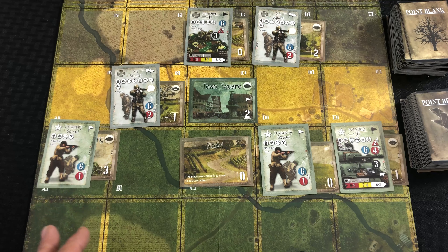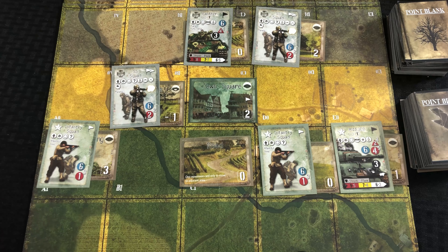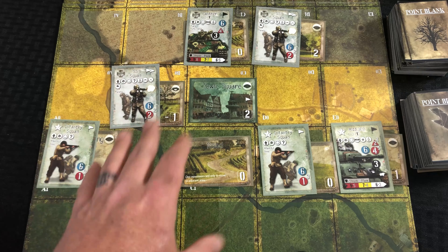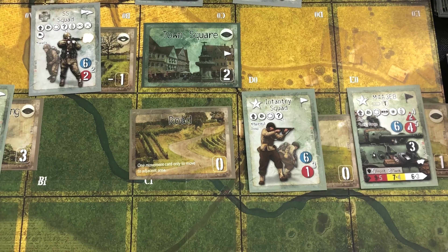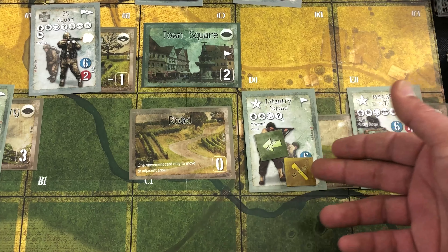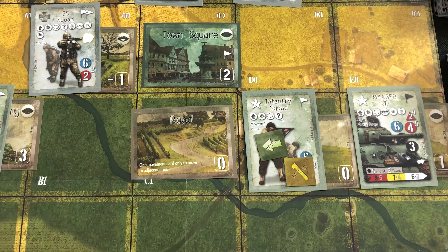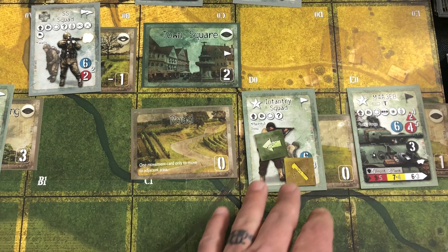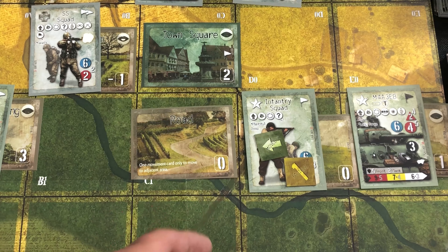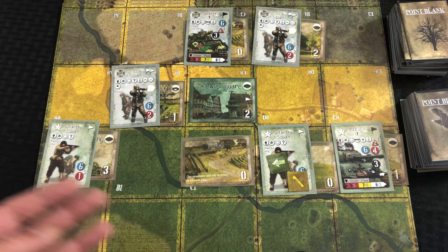In the upkeep phase you resolve melee and overrun attacks, terrain placement, and movement — all of that gets done here. As an example, for this infantry squad: in a previous impulse he received a move order, so he'd have a move order and a fatigue counter on him, with the order telling him to move into this road. That movement ultimately would not be done until this upkeep phase.